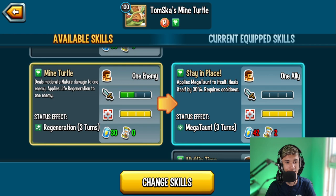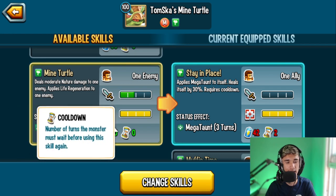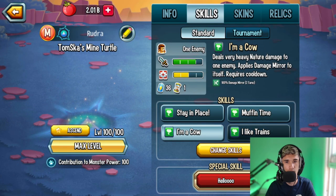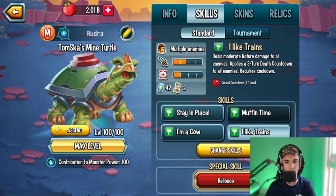'Mind Turtle' deals moderate nature damage to one enemy and applies Life Regen — it requires 30 stamina but is fine against cooldown deactivation, so if the enemy hits you with CDA you can still use it. But overall, I feel like these four skills — Stay in Place, Muffin Time, I'm a Cow, and I Like Trains — are the best ones to run in my opinion.